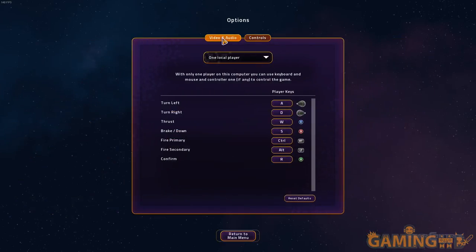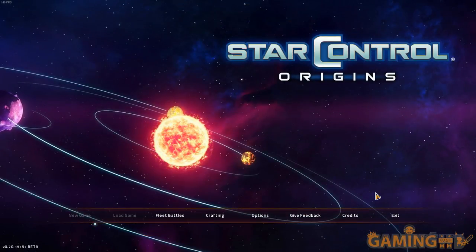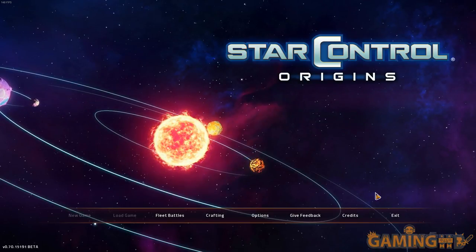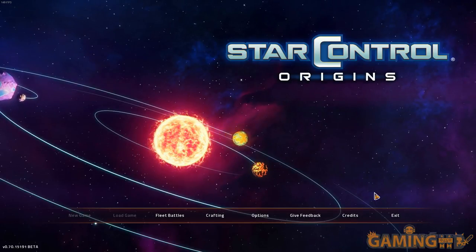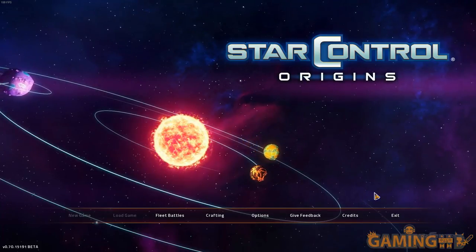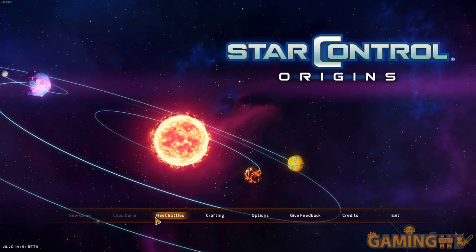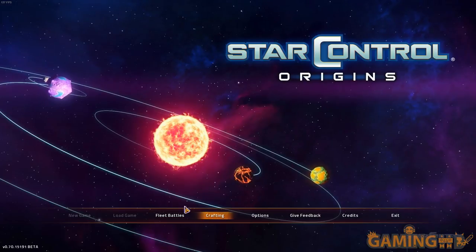So what is this game? This game is not a story sequel to Star Control 2. It's sort of what Star Control 3 was — it takes things in its own direction. It is basically in the Star Control multiverse; its own universe but in the same vein and style of game. This is the beta of it — specifically the fleet battles mode, because the other stuff isn't in it yet, though you do have the crafting.